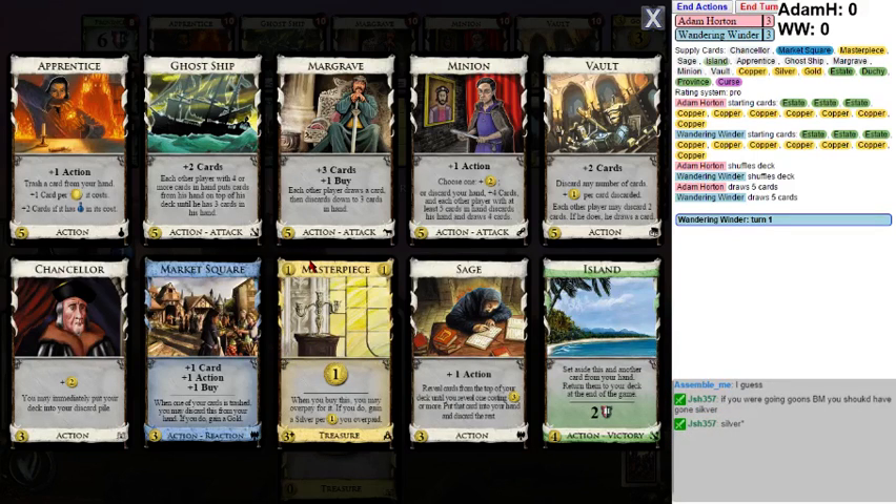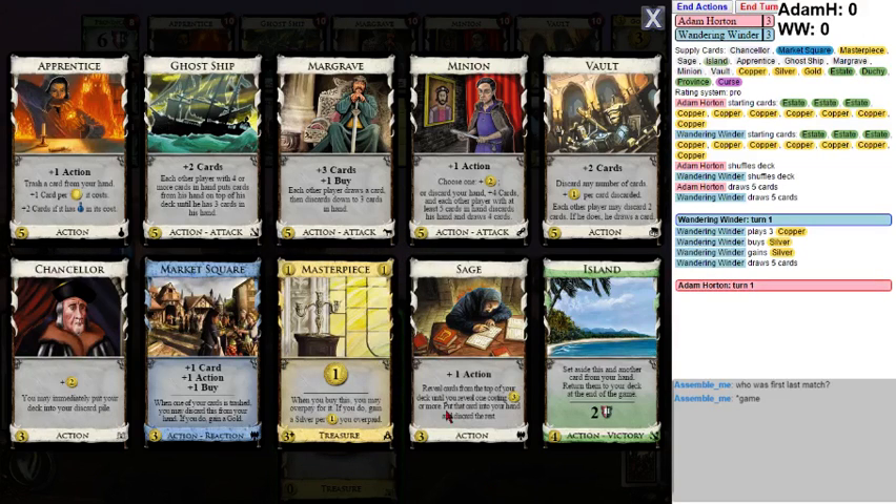Trashing: Apprentice. Apprentice Market Square is a thing. There's also Island for pseudo-trashing. There's no village. So what are your non-terminals? You've got Apprentice, Market Square, Sage, and Minion. You've got a bunch of terminal draw. You've got non-terminal plus buy. Ghost Ship seems like a good one terminal per turn, or maybe Margrave. You could build a minion deck - with what enablers?